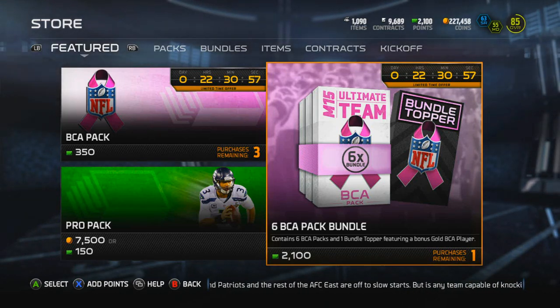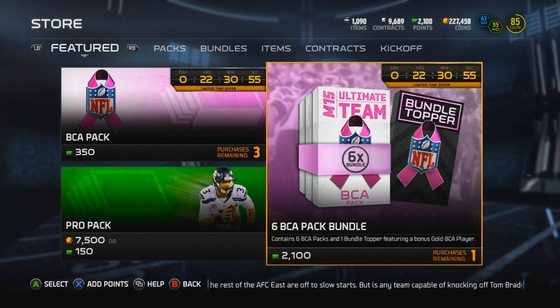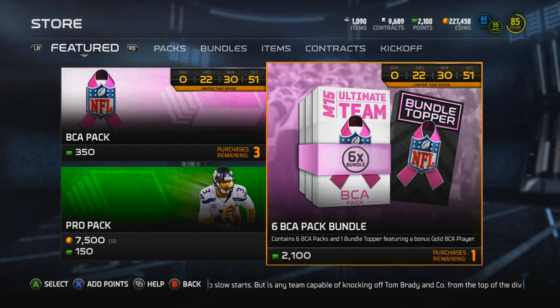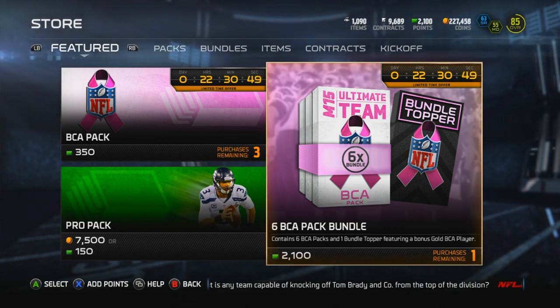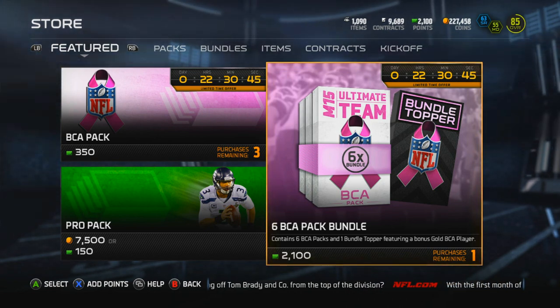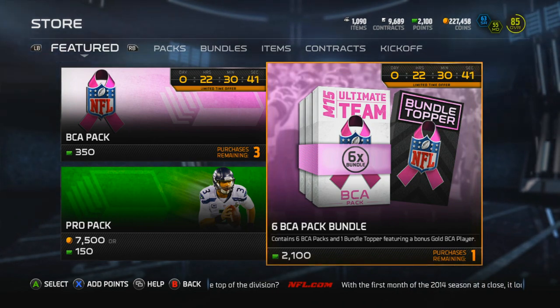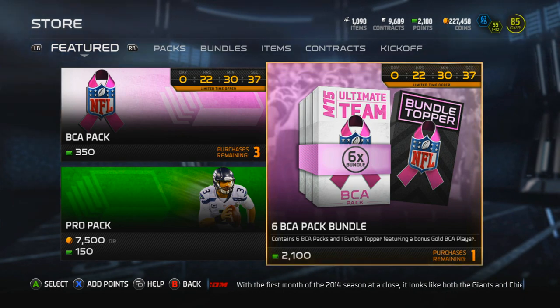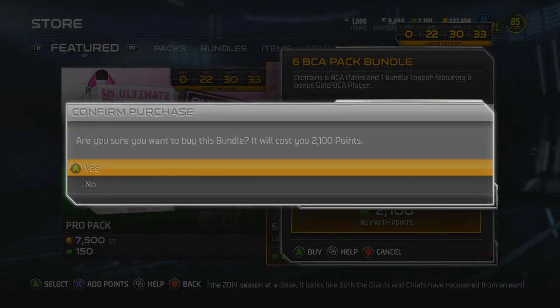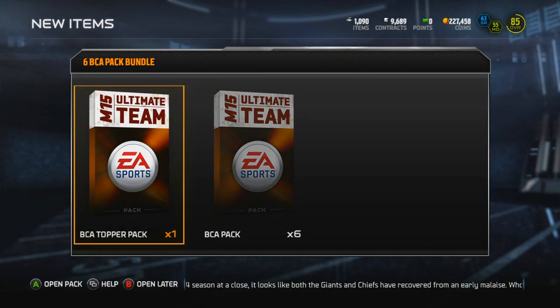Yo, what's going on guys? Shake It Big back, and yes, we're back on Madden Ultimate Team. As you guys can see on the screen, they've got BCA packs. This is some new content they added to Ultimate Team, and a portion of the profit goes towards breast cancer awareness. You can only buy these packs with actual points and real money — you can't buy them with coins. So we're gonna buy this six-pack bundle and see what we can get.